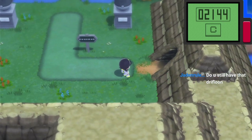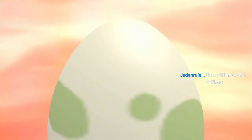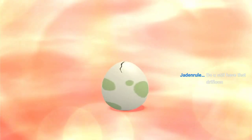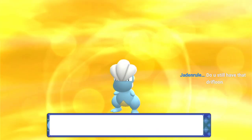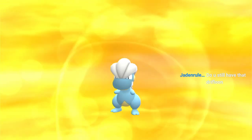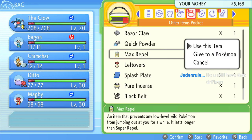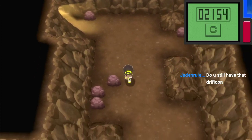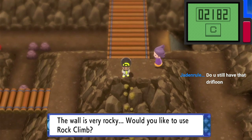So the Destiny Knot — you want to come here. You're going to come here, go down to this bridge. You see this guy right here? We're going to do Rock Smash here.